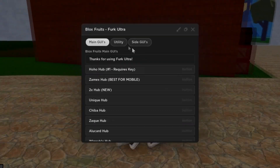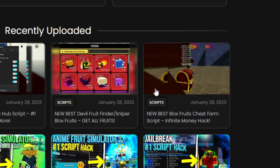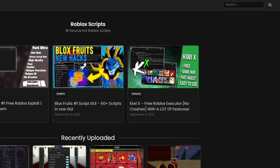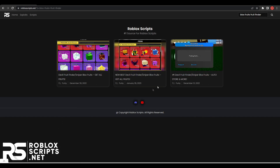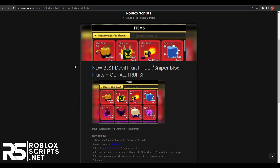You will find a ton of GUIs as well as utility GUIs for the fruit finder and the chest hopper. Once you have an executor, you'll need to download the script. On the recently uploaded tab, you can find the chest hopper and the fruit hopper, as well as two new GUIs for auto farming. If you can't find these scripts, just go to the search bar at the top right and search for Blox Fruits, Fruit Hopper, or Chest Farm. You can find it by date as you can see.